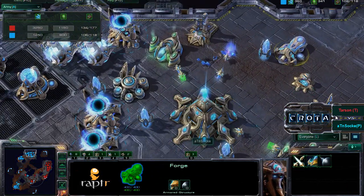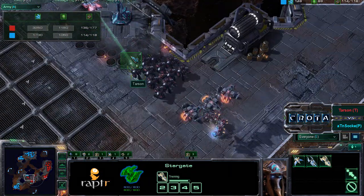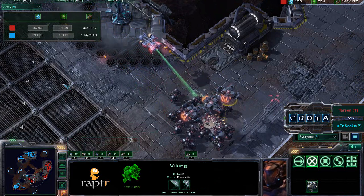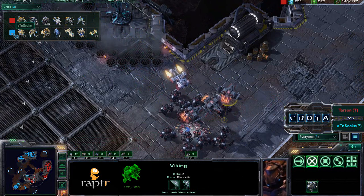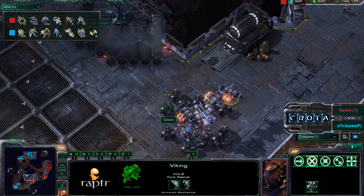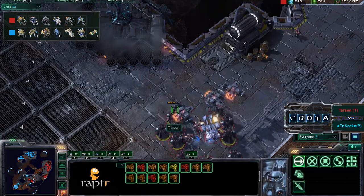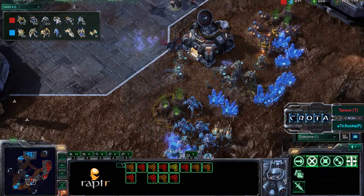One viking remains in the air — what a crazy game so far. We have level one attack and level one armor upgrades. SCVs are coming off the mineral line to repair the vikings. Army-wise, I don't know how Sock is going to counter this marauder army. He needs colossus, but there are already vikings. High templars need to use perhaps some force fields to try to intercept these units.